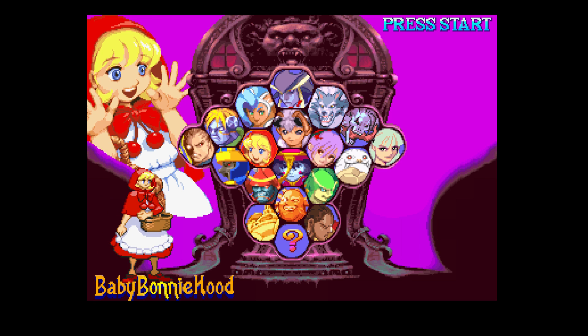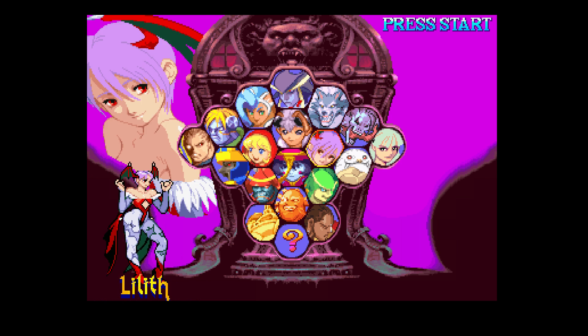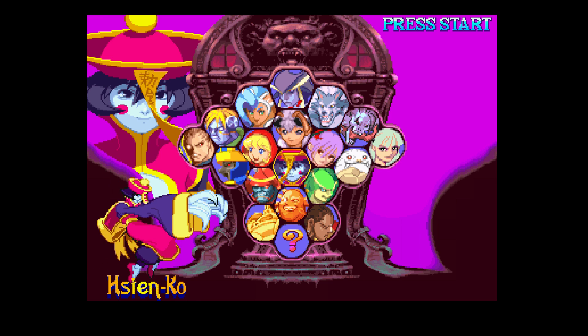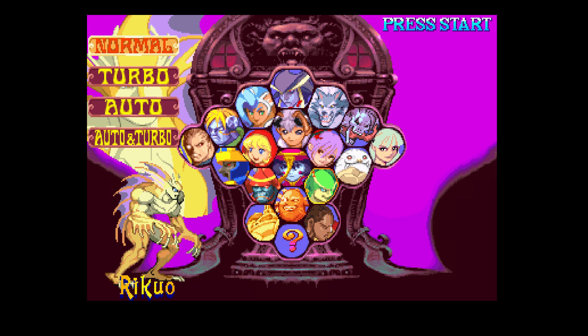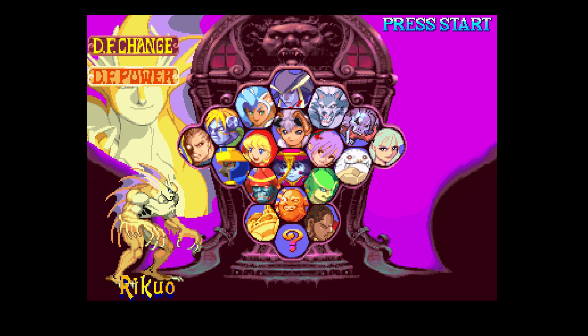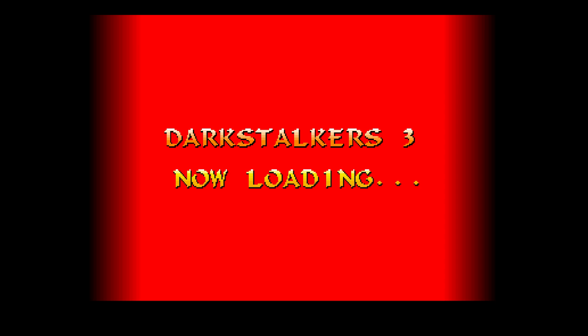I was never big into Tekken and games like that, or even Street Fighter. I really loved Marvel vs. Capcom and the Dark Stalkers. You'll notice a few of these characters from Marvel vs. Capcom: Baby Bonnie Hood, Felicia, Lilith, and Morrigan. I'm gonna choose a character. We'll go Turbo. You can change the color palette by which button you press when you select your character.